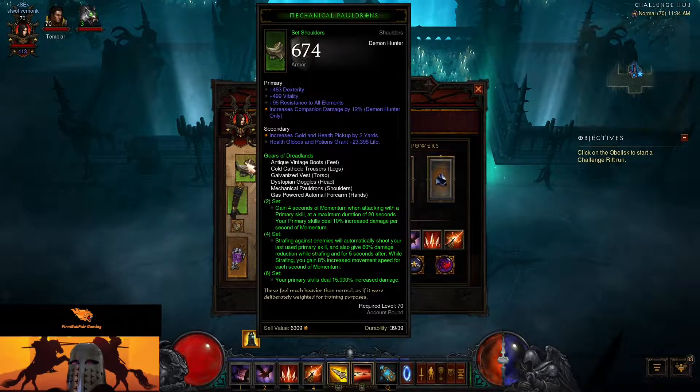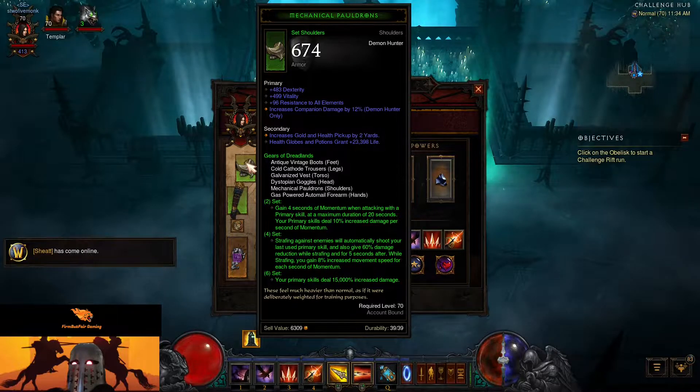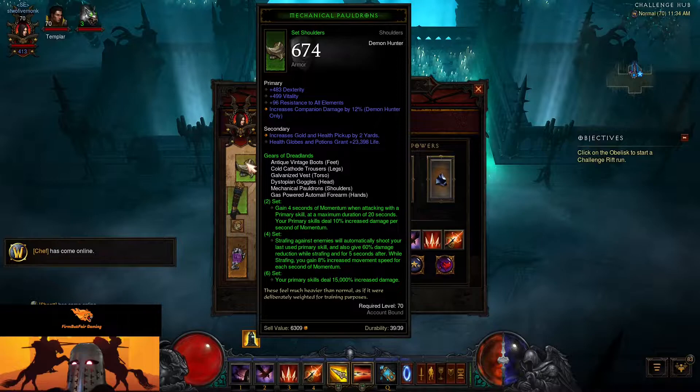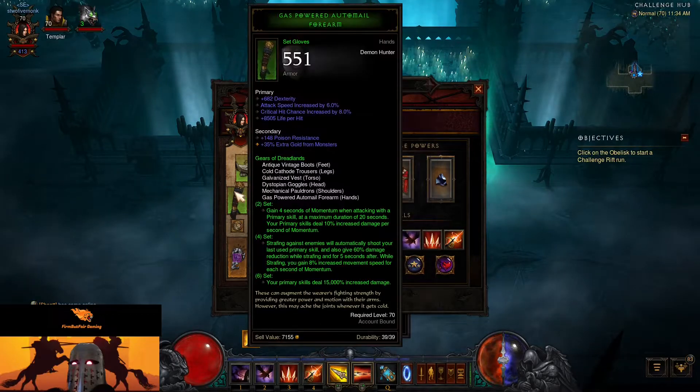For those unfamiliar with this set: the two-piece bonus gives us four seconds of momentum when we attack with the primary skill, capped at 20 seconds, and our primary skills deal 10% increased damage per second of momentum. The four-piece means strafing near enemies will automatically shoot your last used primary skill and give us 60% damage reduction while we strafe and for five seconds after. While strafing we also gain 8% movement speed for each second of momentum, so we're going to be able to move really, really fast.